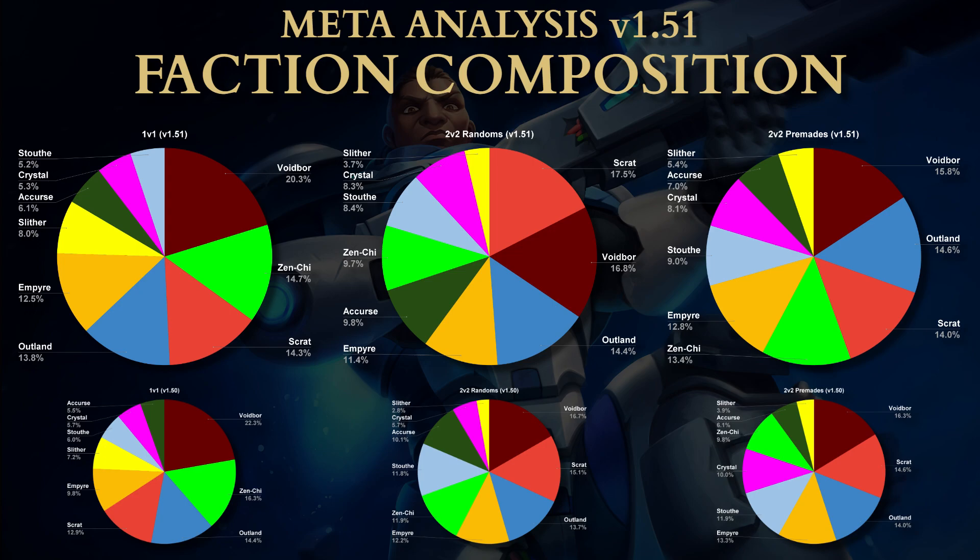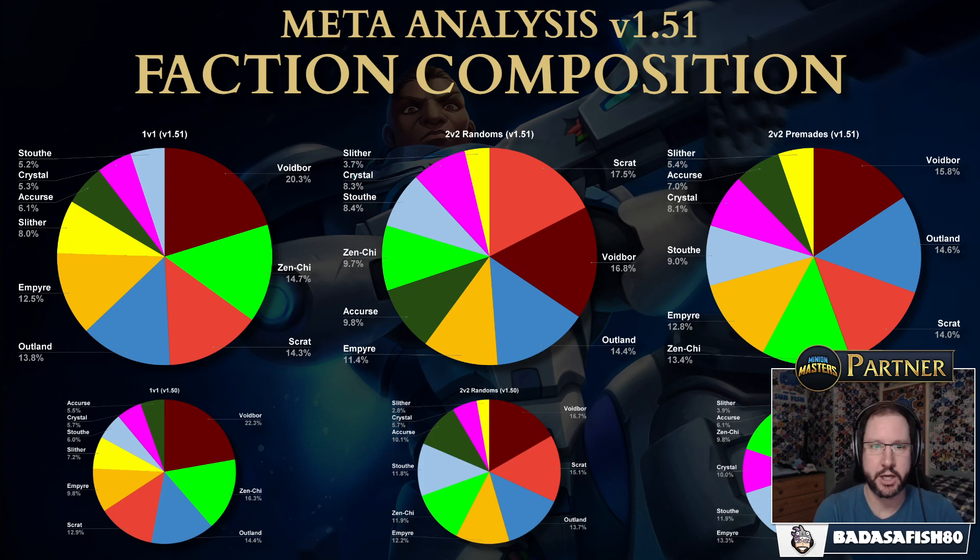In premades, Voidborne is dominant, followed by Outlander and Scrat. Zenshi has gone up the most — 4% — and Slither has a bit of an increase as well. Stout Hearts and Crystal Elves are again dropping off. But Voidborne is really the dominant faction overall in the game.